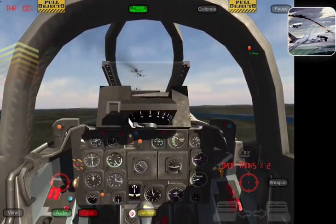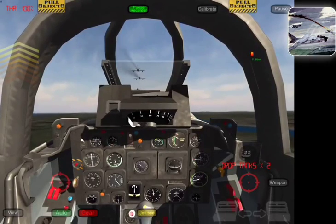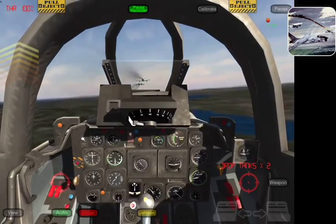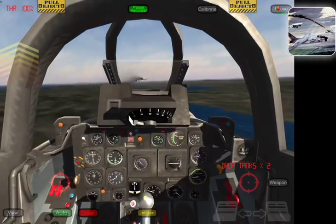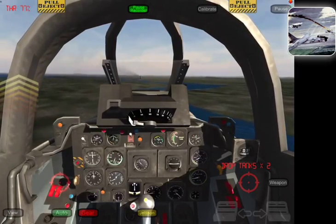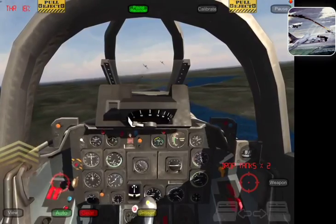Don't try and get out in front of yourself because these guys know where they're going because it's in their AI code. So here we are on takeoff. The only threat you're going to be encountering in this mission is two TU-2 medium Soviet bombers.